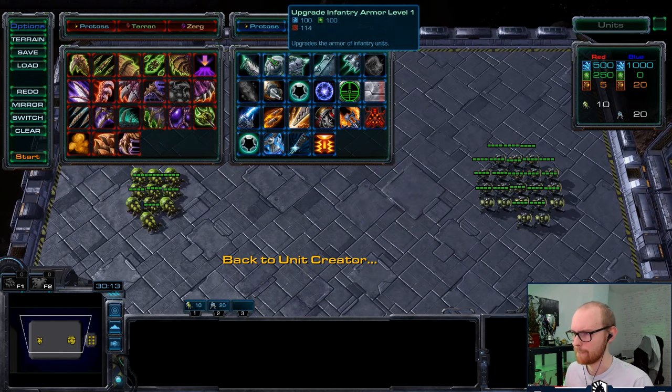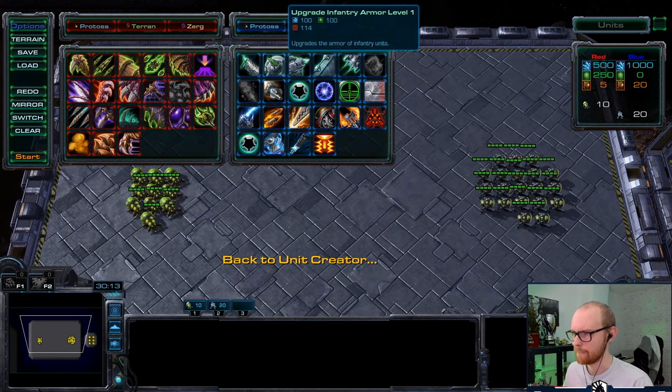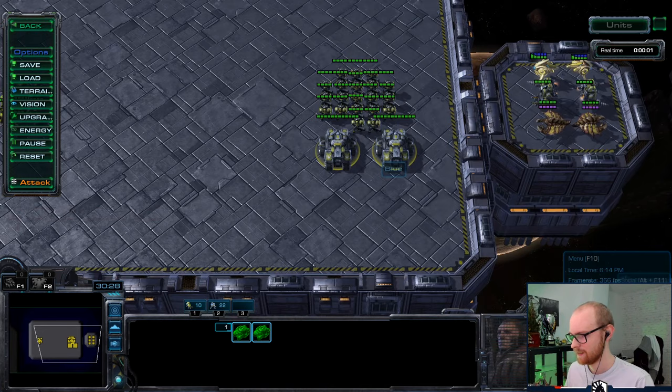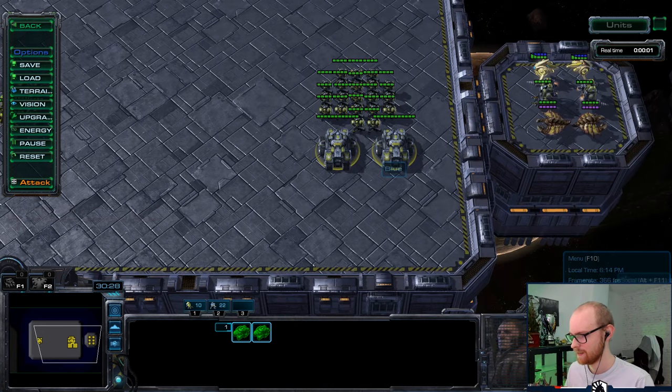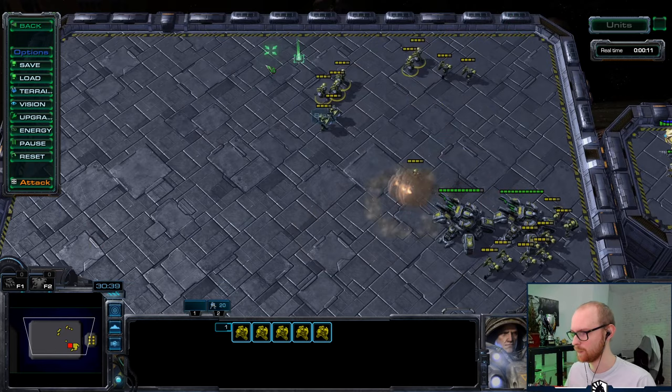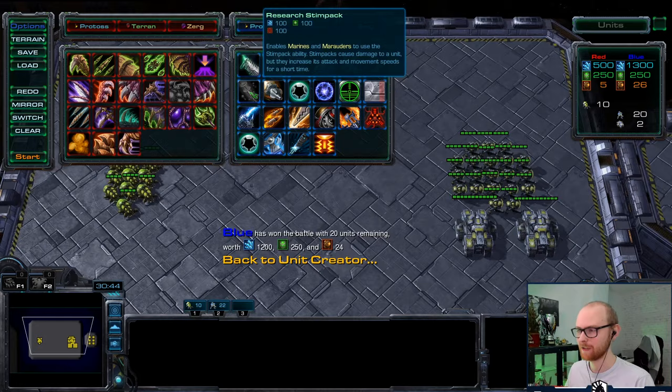If you play marine-tank, the micro looks exactly the same. Let's say you have two tanks — you seat your tanks, split the marines around them, stim A-move in, and then pull back the marines that are in danger. The micro with tanks looks pretty much the same.